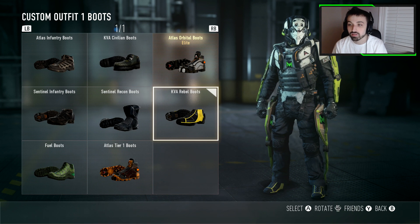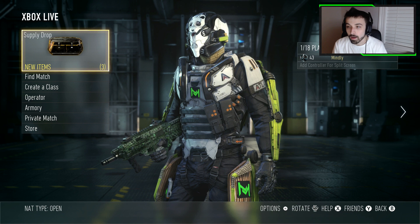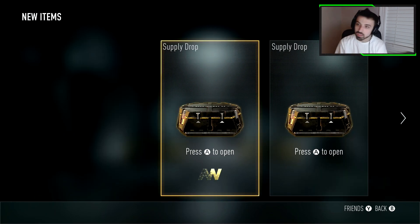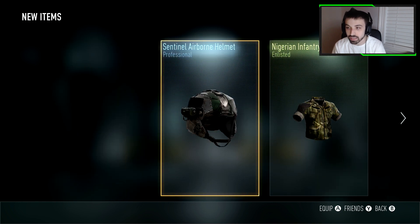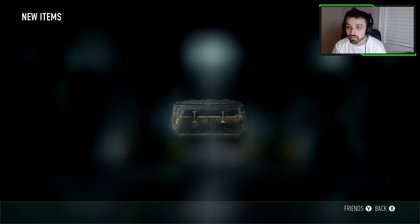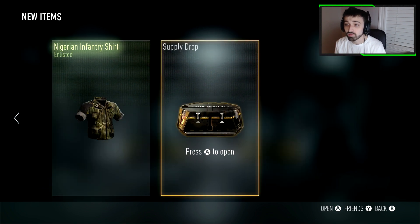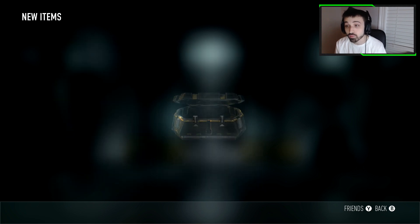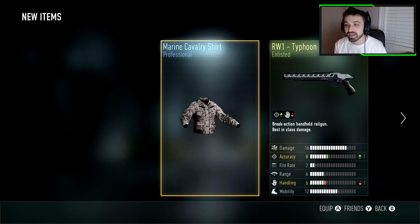Alright, we're back with another three. First one — a helmet and a shirt. I can't tell you how many times I get shirts and helmets in this game. Second one — it's not what I want. I wanted a War sniper, not an Atlas, but the Atlas is pretty good, I'll give it that. Third one — it's a Typhoon. That's a mini sniper, I don't want that. This game just hates me.